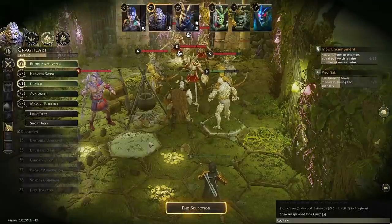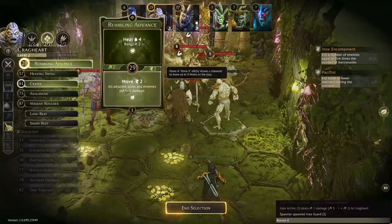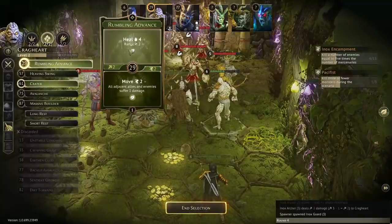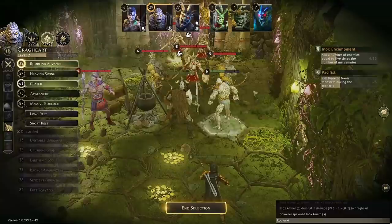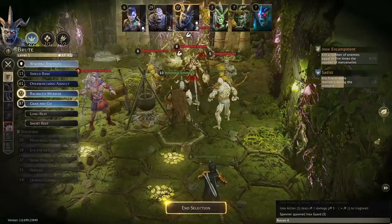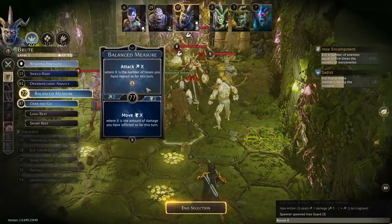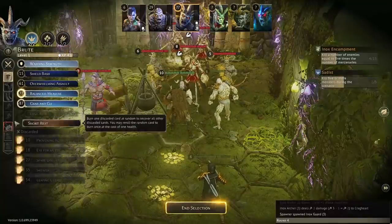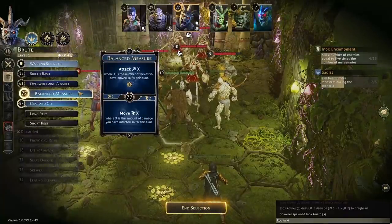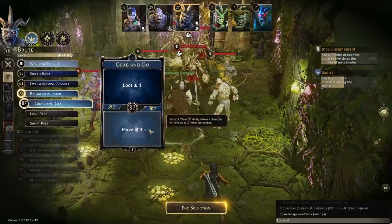Then Oxalis the Cragheart with Rumbling Advance — wait, we're going to be moving and using Crater for an attack. Aries goes late with Balanced Measure and Grab and Go — move four and attack four. This is when the Boots of Striding really shine with the Brute combined with Balanced Measure for the attack, though we already used it — attack four is still not bad.